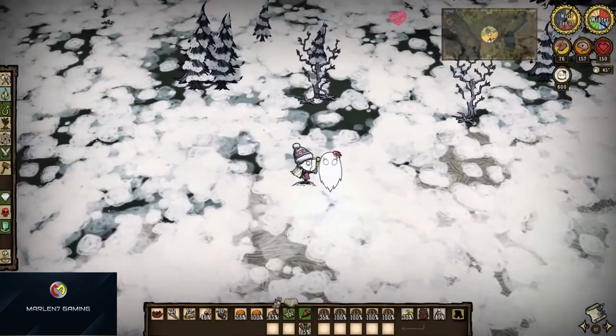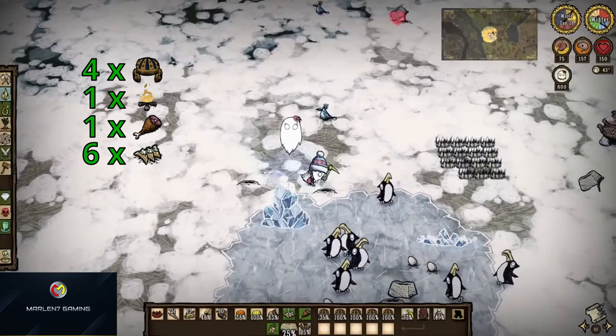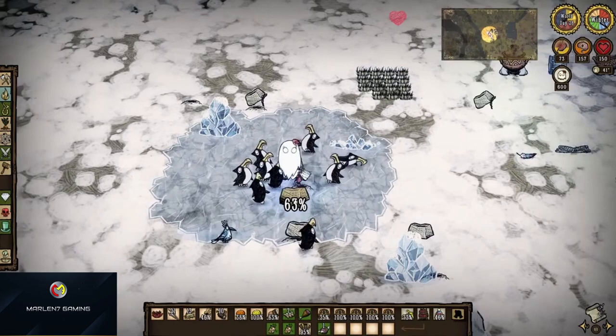Like everything in this game, surviving the fight with Deerclops will require some preparations. You will need 4 football helmets, materials for a campfire, a handbat, and 6 pierogies. Football helmets require 1 pigskin and 1 rope to craft. 2 large meat and 1 pigskin will be needed to make the handbat. Side note: if you feed a pigman 4 monster meat, they will become a werepig, and killing werepigs will drop the exact amount of materials required to make a handbat.